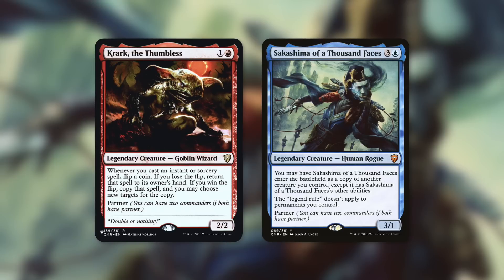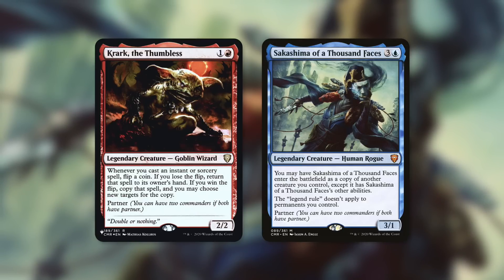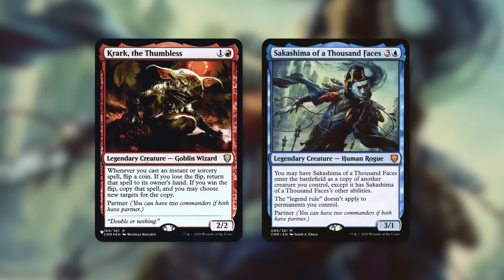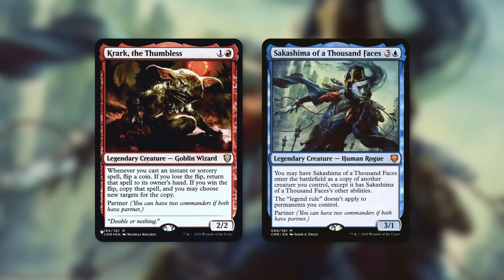With Krark/Sakashima you're casting spell after spell, and some spells multiple times because they get bounced back to your hand. You can benefit heavily from magecraft triggers and from recasting the same spell again and again — if it's a ritual and you've got two copies of Krark in play, you might lose one flip and win another, getting a copy and getting the spell back to your hand. With a cost reducer making it easy to cast all your spells, that can lead to a very long and very fun turn.